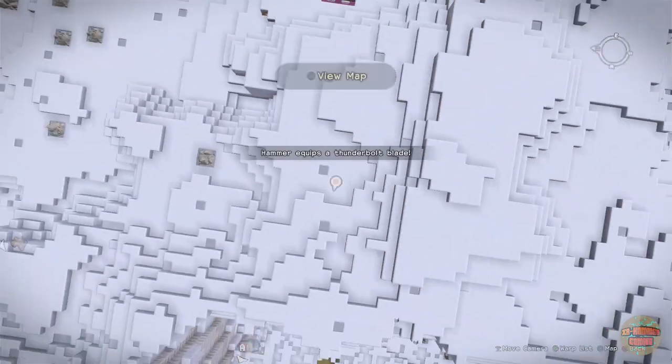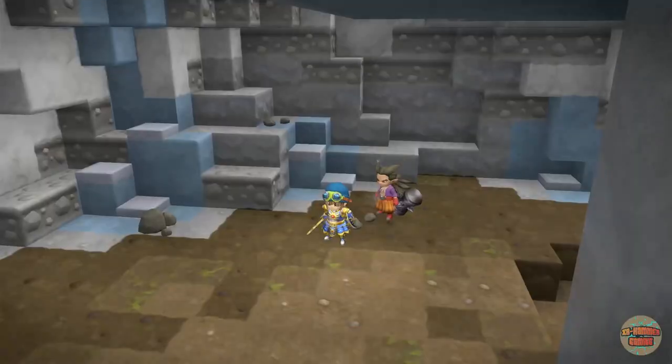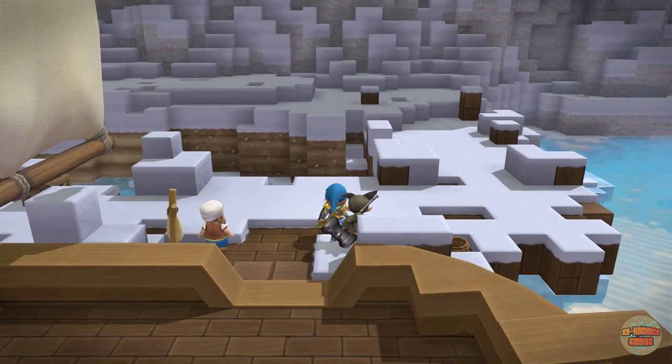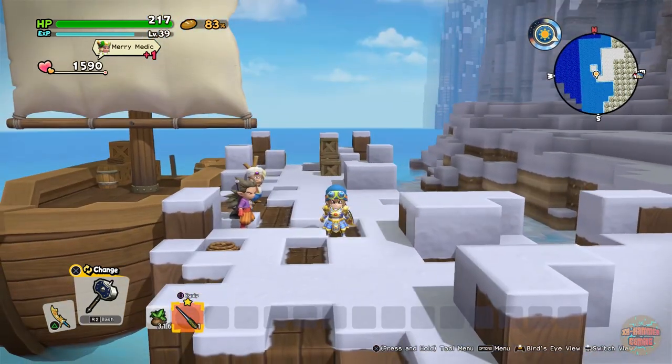Once you've defeated him, you then have to leave Moonbrook entirely. You have to go back to the dock, get on your ship, and leave — otherwise he doesn't spawn back in again. That's the only sucky bit, but he is a guaranteed spawn so he will always be there, which is pretty cool.